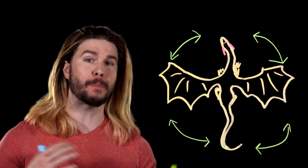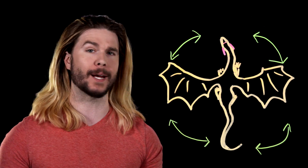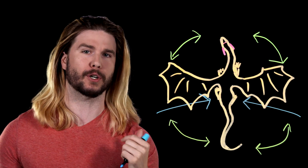We want to stay outside of the potential attack radius that the claws, teeth, and tail of this animal have, and of course we want to stay away from the fire. So we will be exercising our heroics right here at the flanks of the great beast. Now we just have to find a weakness there.